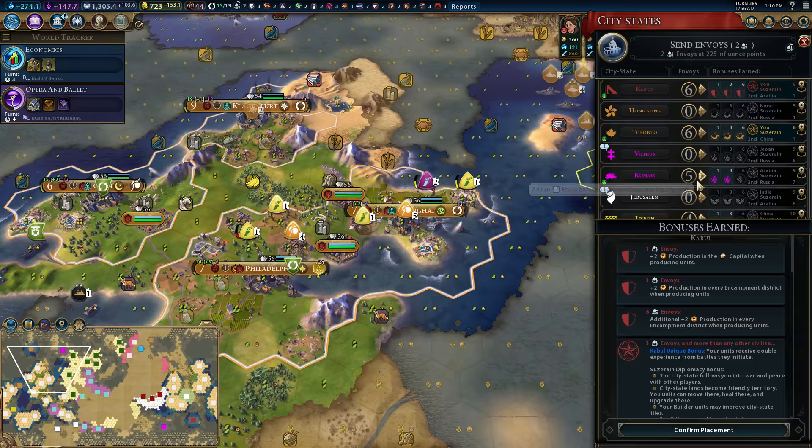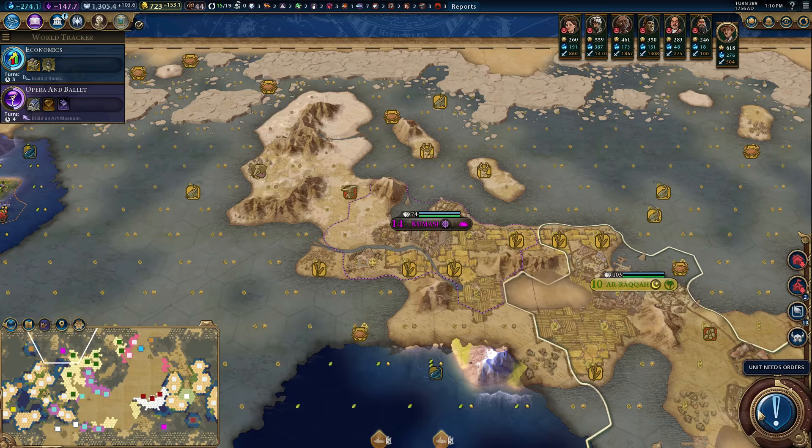Arabia is up to nine envoys in Kumasi now. I think they were at eight last time I checked. But as Opera and Ballet finishes, we'll get some more. We're going to be able to displace Arabia as the suzerain of Kumasi over here, which is going to give us a fun little ally in the next setup.